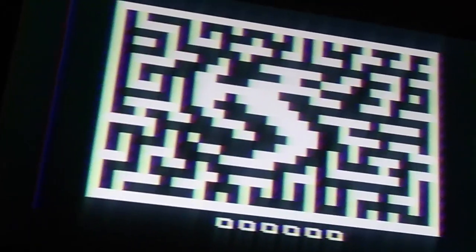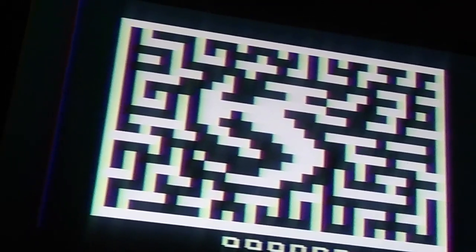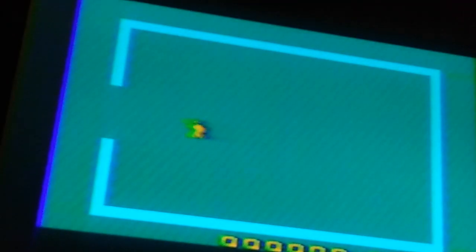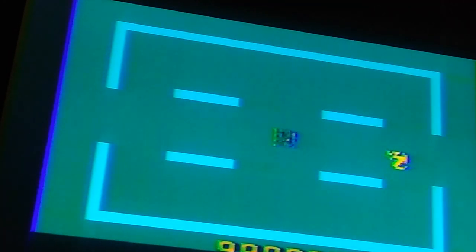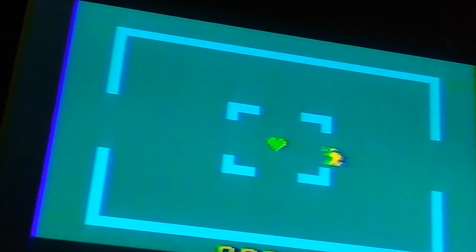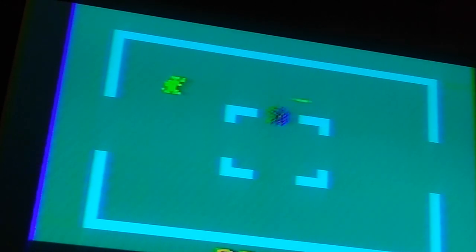Depending on what mode you choose, you can have a set maze or a randomly generated one. Let's go with the default. So right now I'm at two hit points, represented by the yellow color. Once it's red, I think that's only one. And I just collected a heart power-up. These rooms cycle through three power-ups, or pick-ups.